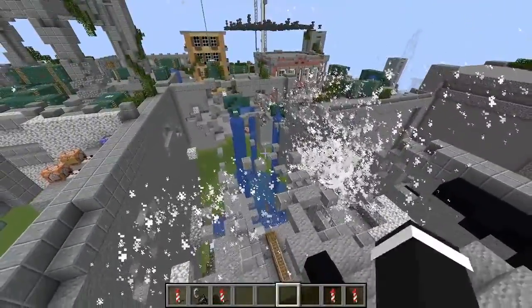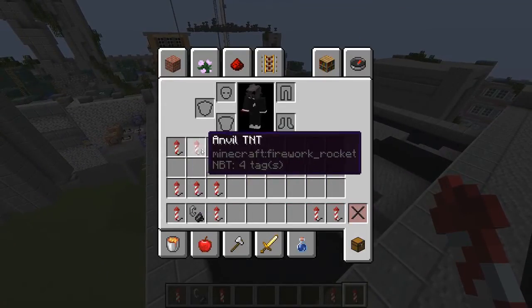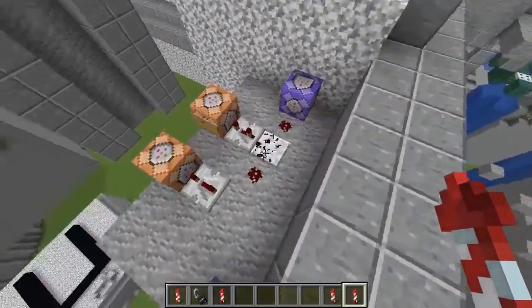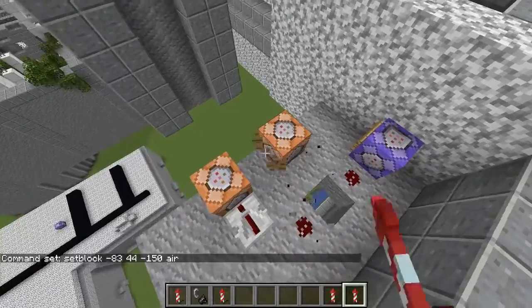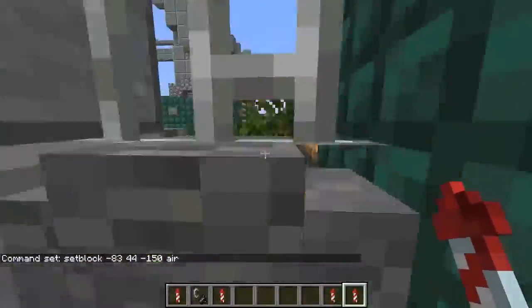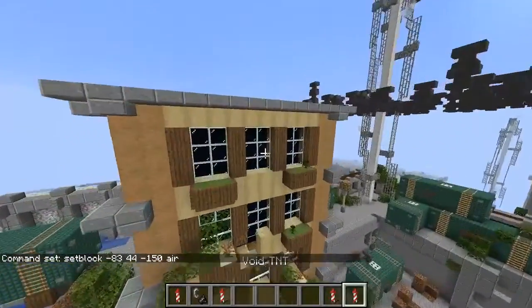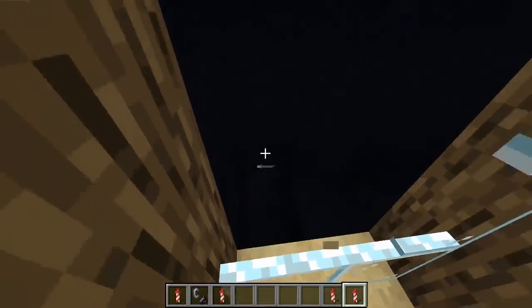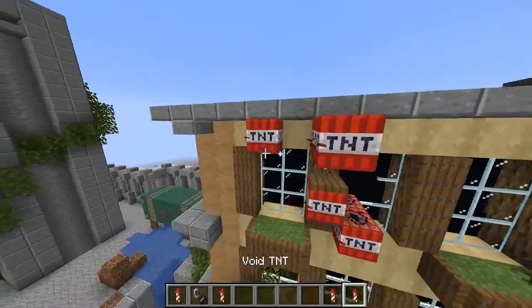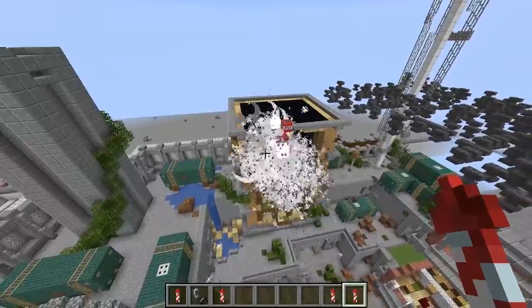Let's see Void TNT — alright, this is the last one. What the heck! I'm gonna break them out because I can. Void TNT — I have no idea what this is gonna do. Let's try going in here. I'm gonna spam a bunch of these — prepare yourself!